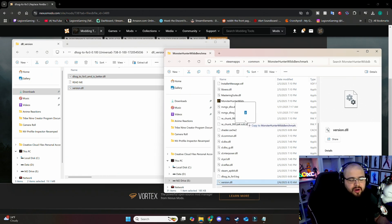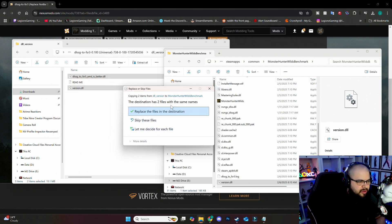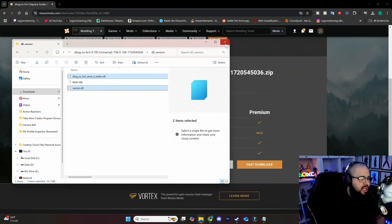Drag those two files into the Monster Hunter folder where the MonsterHunter.exe is. In Steam, click on the game and hit Browse Local Files — it'll bring that right up. Copy the files in there. That will allow you to enable frame generation. If you want to turn it off later, just delete those files from the folder.